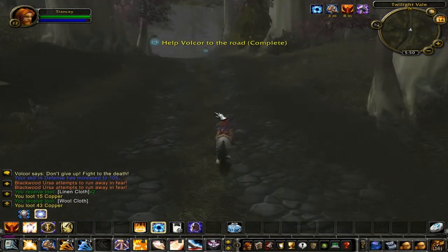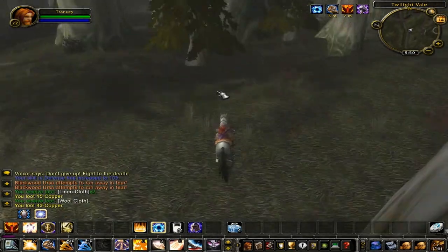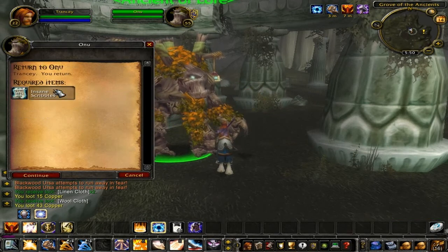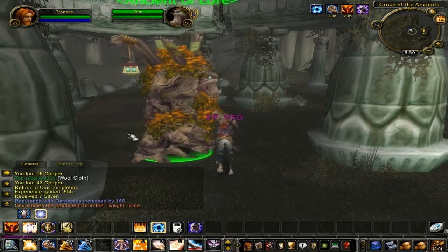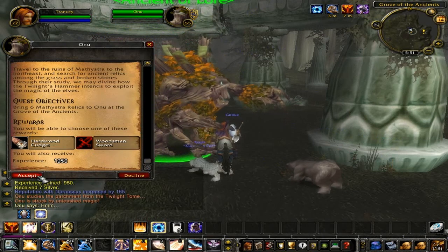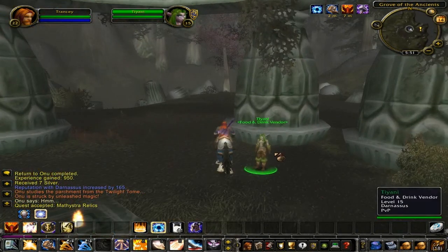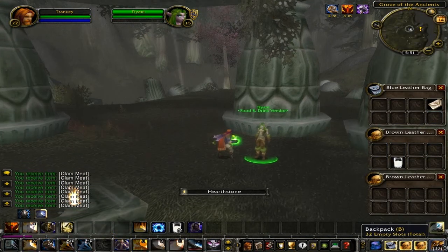Now begin heading back to Anyu. Speak with Anyu and turn in the quest Return to Anyu for 950 experience points. Speak with Anyu and he will offer you the quest Master's Relics. All you have to do for this quest is collect six Master's Relics. Now let's sell those useless items you've collected along the way. Now let's hearth back to Auburn Dean.